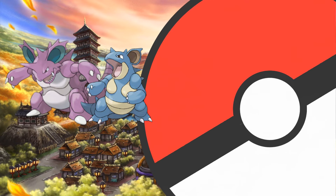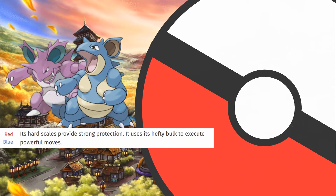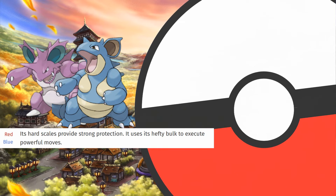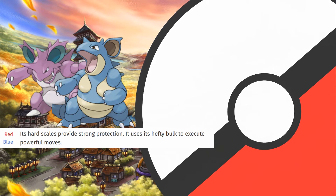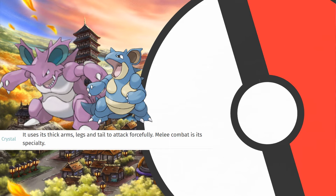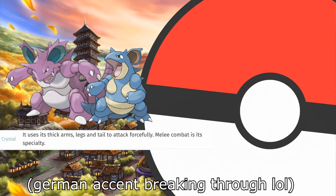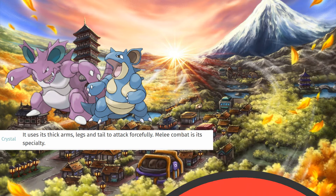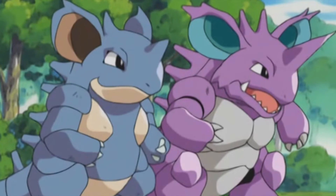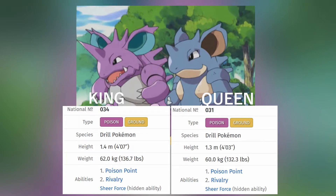Nidoking and Nidoqueen are pretty much the same size, so I will read one entry from each of them. Its hard scales provide strong protection. It uses its hefty bulk to execute powerful moves. It uses its thick arms, legs and tail to attack forcefully. Melee combat is its specialty. Hell yeah, they are buff — but they are kinda tiny. To be fair, I never really imagined them to be 6 foot 5 or something, but still taller than 11-year-old me.